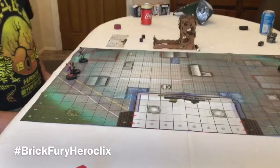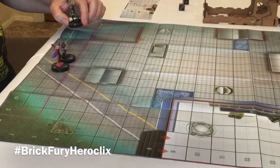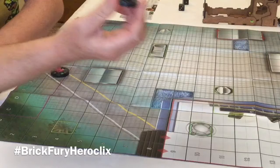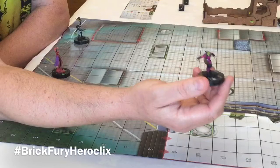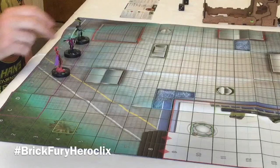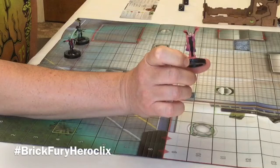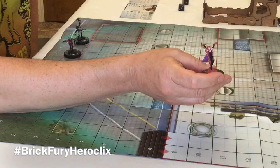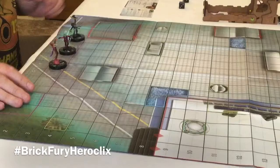Ian, jump in and talk us through your team. I've got an older model which is Brother Voodoo - he's a prime character, just 79 points. I hope to use a bit of mind control. Then I've got Terror - he's quite a spiky guy, 100 points, something I wanted in an OP game. And then I have a DC character, Cersei - she looks a bit like another Marvel character. She's 115 points but also mystic, so that might help.